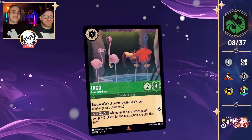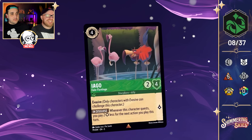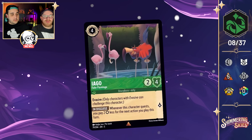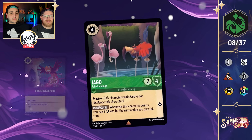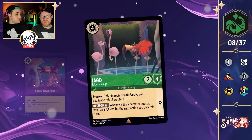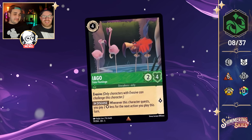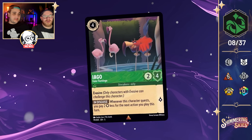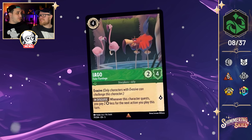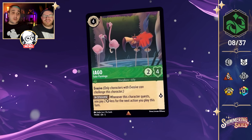Next in Emerald: Iago Flit Fake Flamingo — a 4-cost inkable 2-4 that quests for one with Evasive. His ability, In Disguise: whenever this character quests, you may pay 2 less for the next action you play this turn. This can make actions that aren't quite strong enough a bit better. Finders Keepers — a 5-cost action drawing 3 cards — suddenly becomes a 3-cost draw-3 with Iago. However, he has only 2 willpower, making him easy to remove if your opponent is worried about your action discounts.